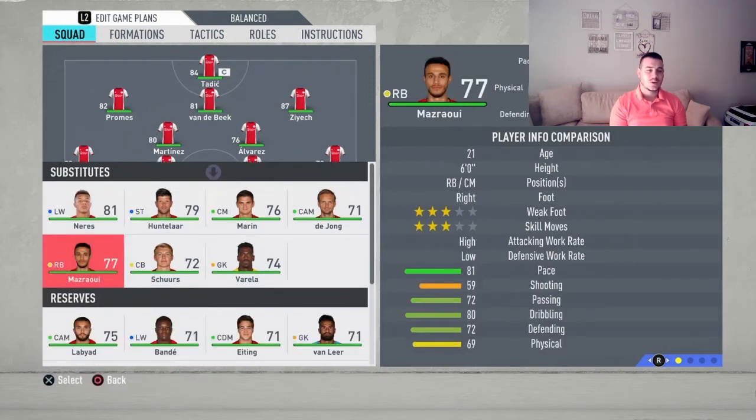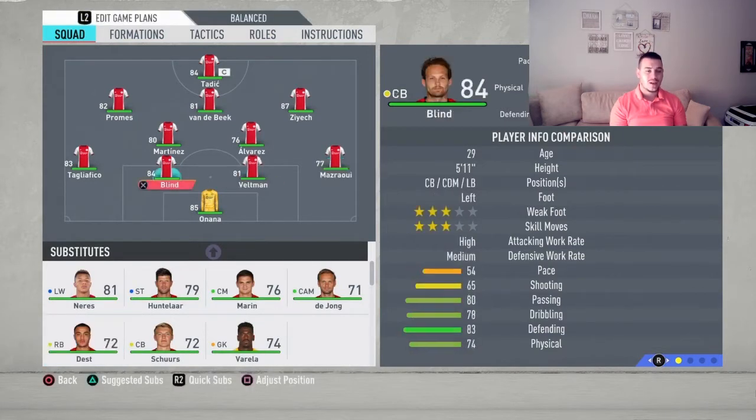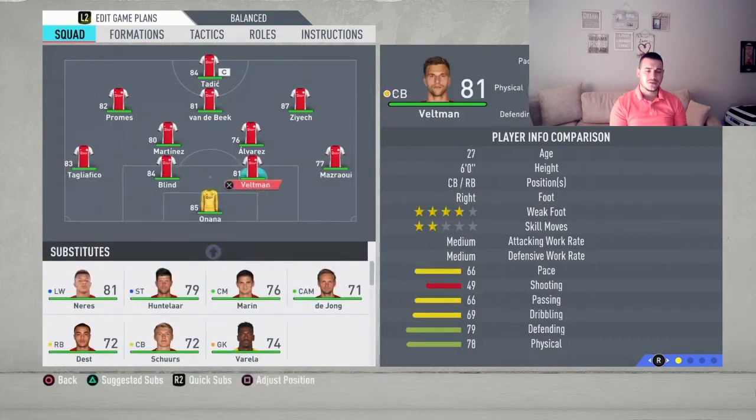Onana is such a great goalkeeper even this year. At right back we're going to put Mazraoui — he's fast and he's big. At center back, this is where the problem for this team is, but playing against other four-and-a-half star teams they're going to do just perfectly fine. At left back it's going to be Tagliafico — such a great all-around fullback in the game.